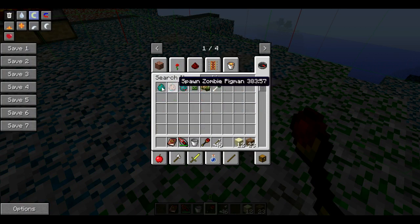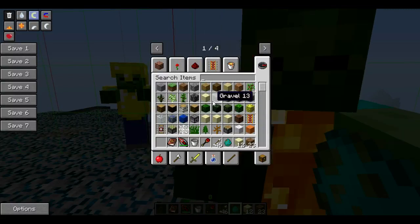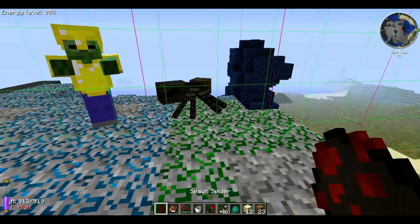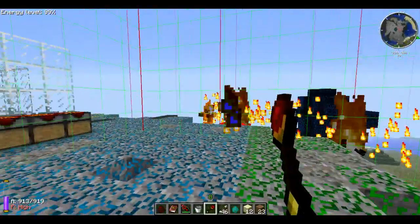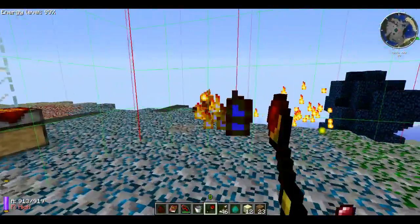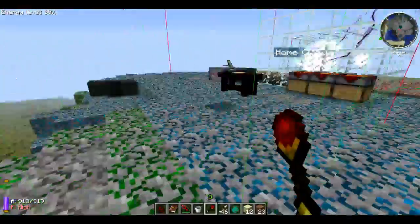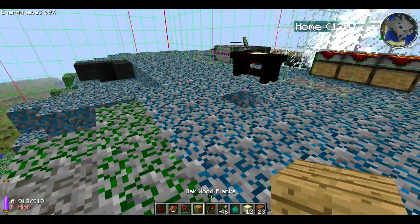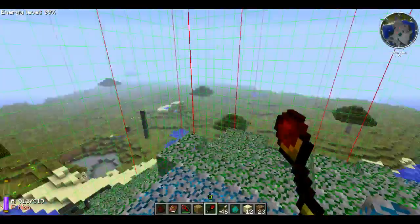Let's test it out on a zombie — actually, let's test it on spiders since they won't burn in daylight. So if we have our wand of fire, it catches them on fire and can kill them easily. You can take on a large number of things with this — it's really good if you have a bunch of mobs and just want to destroy them. It doesn't set blocks on fire, just mobs — so it's safe to use in your wooden home. Don't quote me on that!